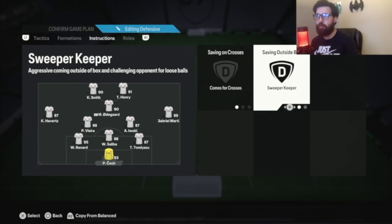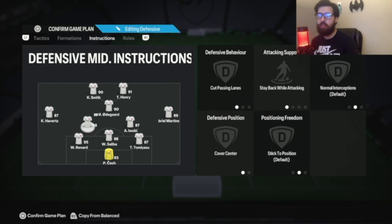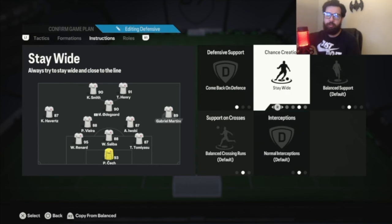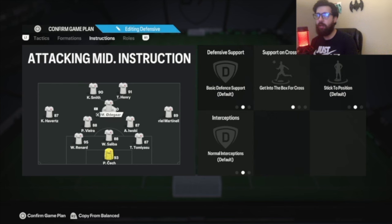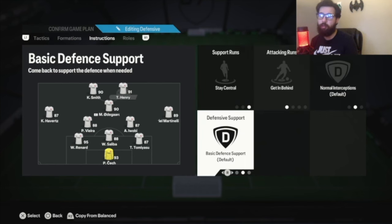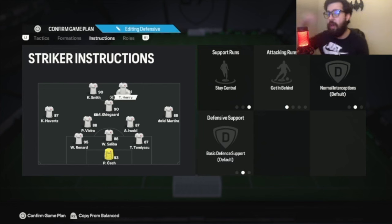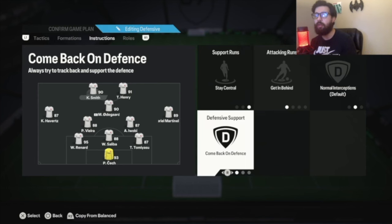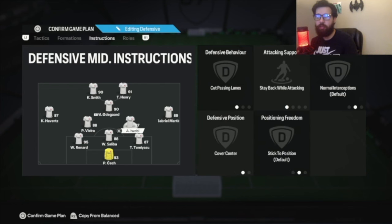Instructions: goalkeeper, comes for cross, sweeper keeper. All three center backs: stay back. Both CDMs: cut passing lanes, stay back while attacking, cover center on both. Right mid: come back on defense, stay wide — that stay wide instruction lets you send the ball from one side of the field to the other to avoid the constant press. Left mid: come back on defense, stay wide. So you defend a 5-3-2. CAM: basic everything, get into box for cross — that shadow striker instruction. Right striker: stay central, get in behind.